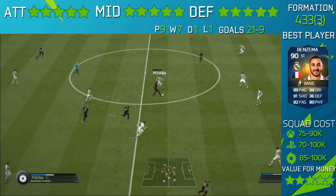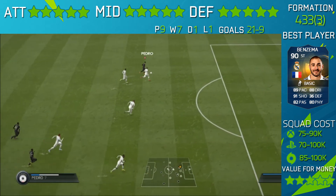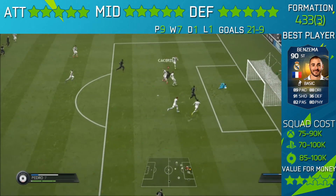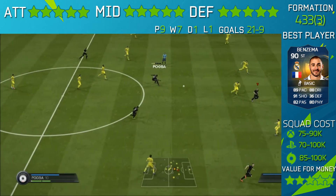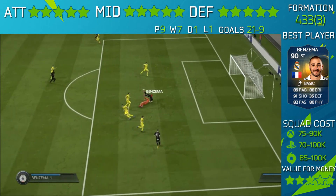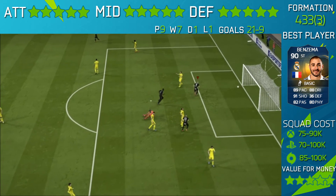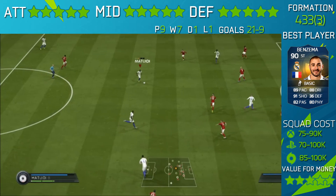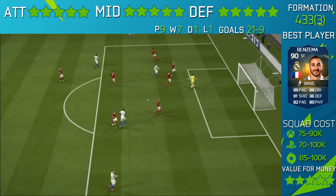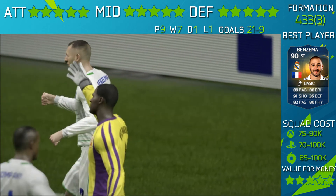Moving into the front three — Romain Hamouma's in-form card is solid with great pace and great dribbling, he's very good but I clearly didn't get enough out of him. Pedro is a solid player — five-star weak foot is so good to use, he gets behind defenders often, and it's fun to use him. He has great finishing as well; the finesse shot works wonders on him.